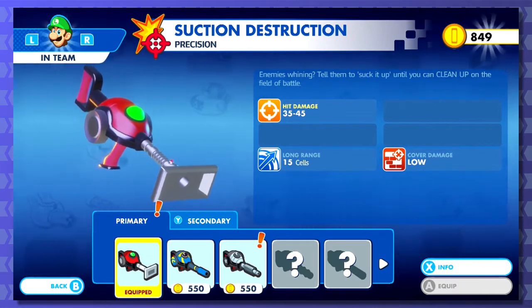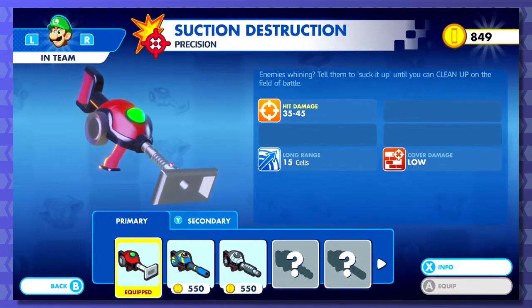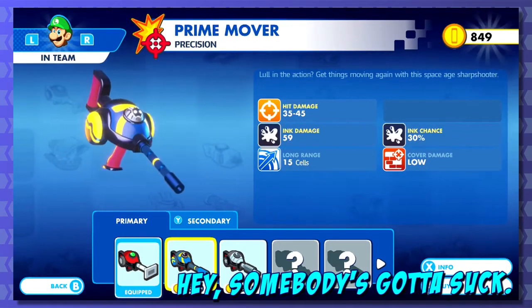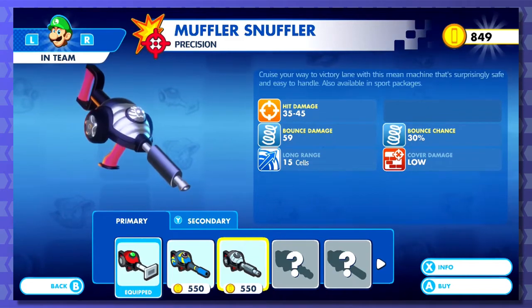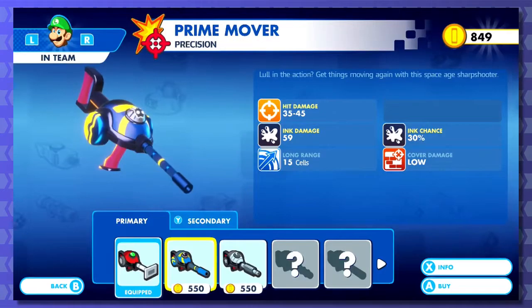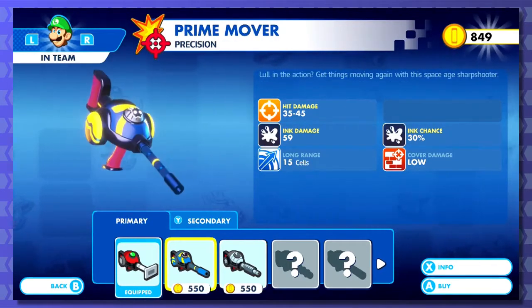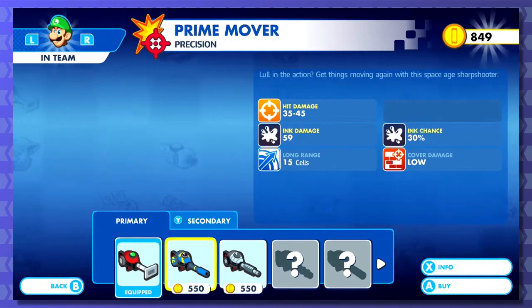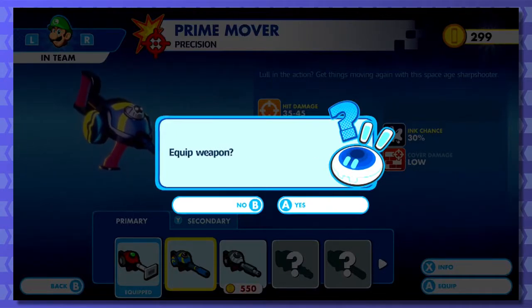Enemy's whining - tell him to suck it up. Because it's a vacuum, because he did Luigi's Mansion! I like that they've just attributed vacuums to Luigi as a general character trait now. So - ink chance and bounce damage, also available in sport packages. Muffler, shuffler, or the prime mover. Ink damage prevents affected combatants from performing any action requiring a weapon attack - so it blinds them. It prevents them from attacking me in any way. I wanna grab the ink damage. Yeah, grab that, equip it.